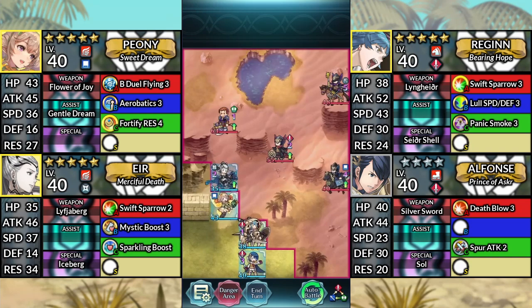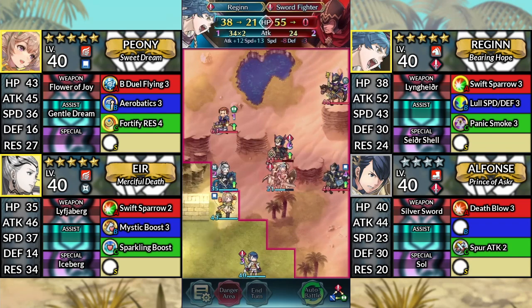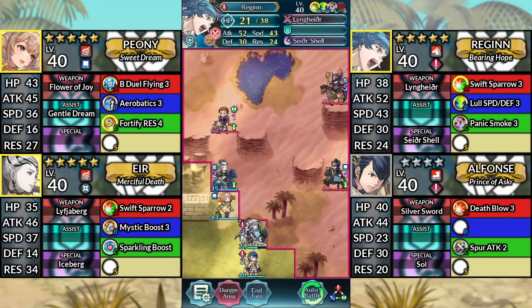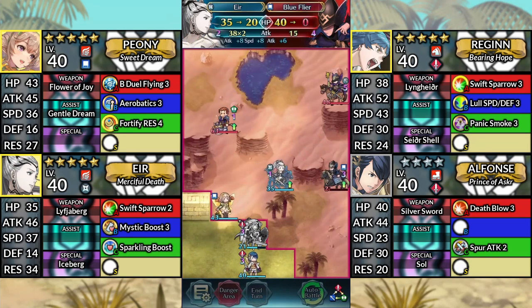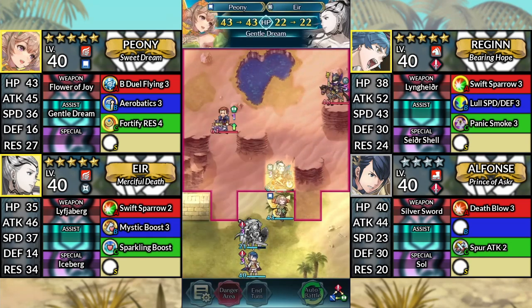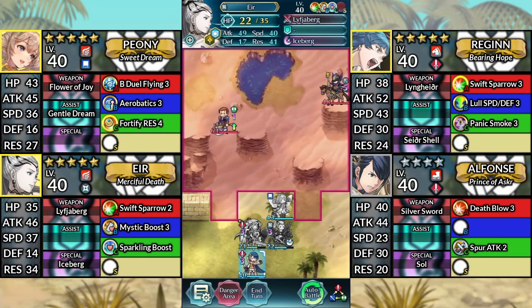For turn 4, move Reginn up to the left and attack the Sword Fighter. Then canto down to the left. Move Eir to the right and attack the Blue Flyer. Move Peony to the right and dance Eir. Move Eir down, then end your turn.